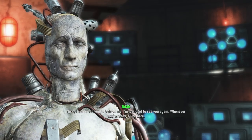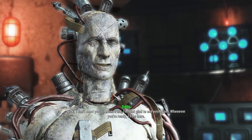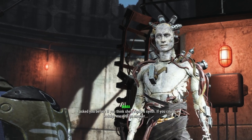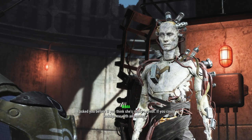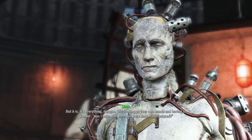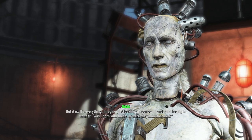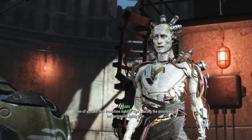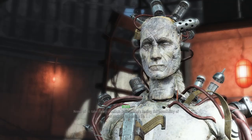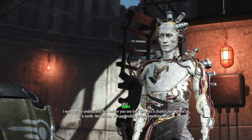Nick says he needs time to think about this — it's a lot to take in. Dima says he doesn't need Nick to believe him; he's just glad to see him again. Now, about young Kasumi — it's important to understand why she's here. Dima asks if Kasumi is really a synth. He explains: imagine looking at your own hands and wondering whether you were born with these or manufactured. None of them take this transition lightly. She's facing the possibility of her entire life being a lie.